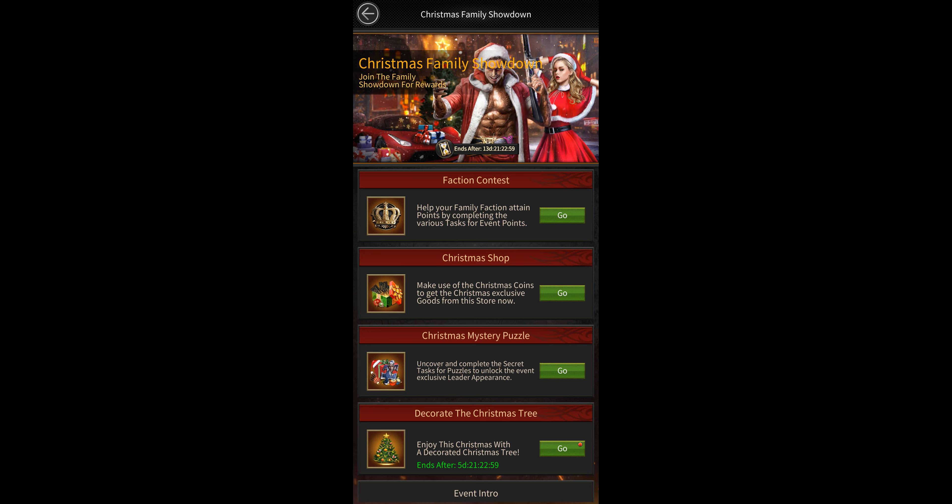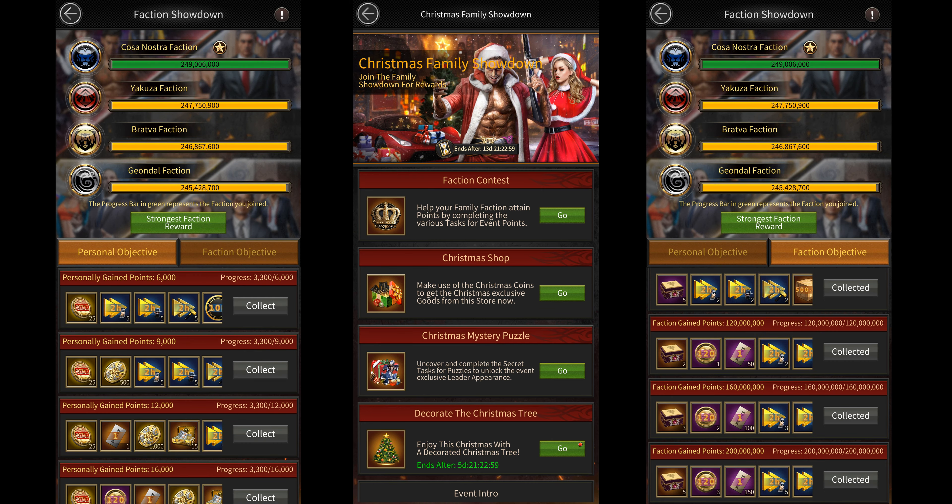The Christmas Family Showdown event is a 15-day event with 4 different sub-events within it. The first one is the Faction Contest, which simply requires you to pick 1 of 4 factions. You then need to score points for your faction, and based on the amount of points your faction scores, you'll get some extra faction objective completion rewards, as well as the strongest faction reward if your faction finishes first. You'll also be able to unlock a special leader appearance from the Christmas Puzzle event based on the faction you select. You can get personal points for this event by doing the Christmas Puzzle event and also by decorating your Christmas tree, which we'll be talking about later.